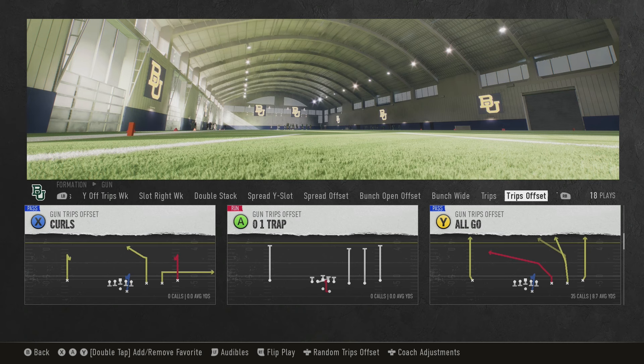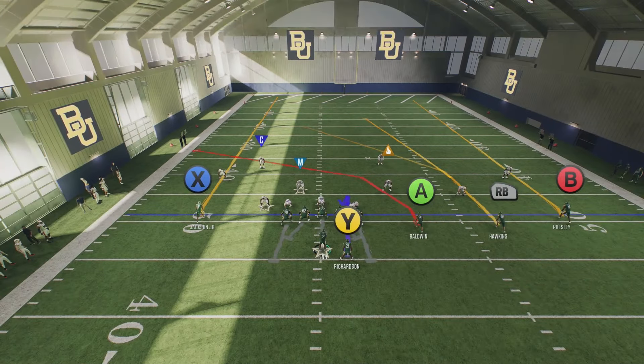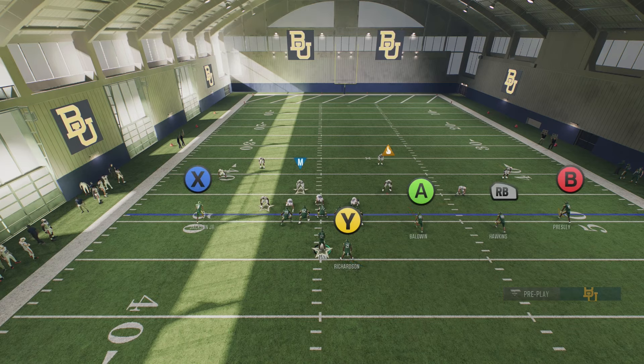This specific route — the one lit up red — can be found in multiple formations, but it goes perfect with this one. A couple things about this play: if you're on the left hash, you want your trio to the right side; if you're on the right hash, you want your trio to the left. You don't necessarily need a specific hash, but to get the best results run it this way. As a default play it's not the greatest — A can beat man coverage, RB can get open against some zones. The simplest thing if you want a quick snap is just putting RB on a drag and maybe blocking the running back or putting them on a flat route.